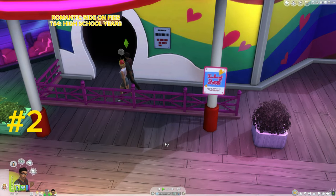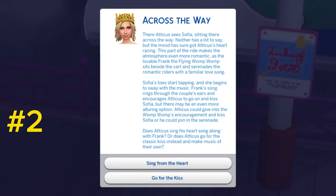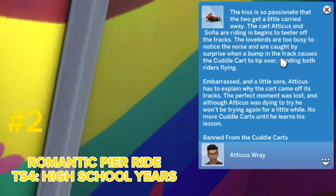Also with The Sims 4 High School Years is a romantic ride on the pier. A ride with a partner will generate a pop-up that gives a flirty and not-so-flirty option. If the right choice is selected, a sim might strike gold with love.